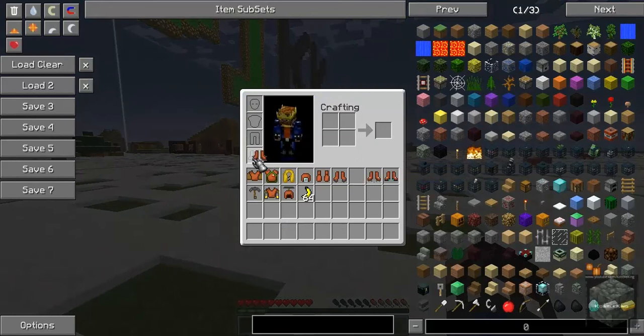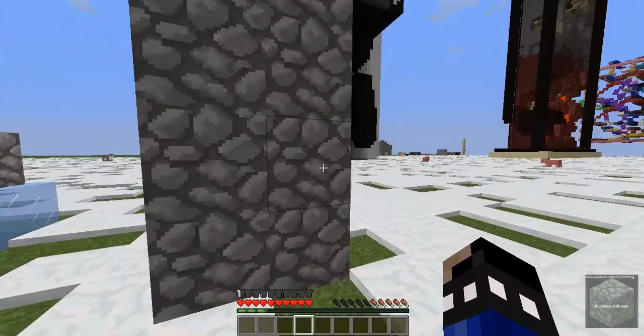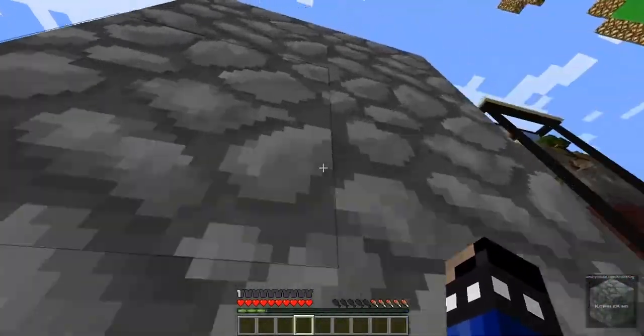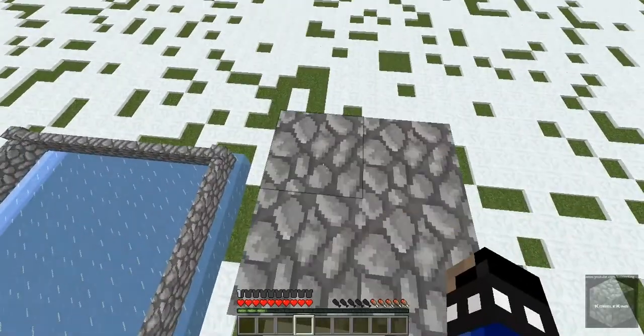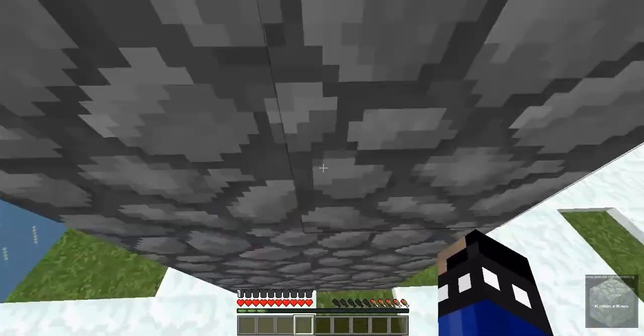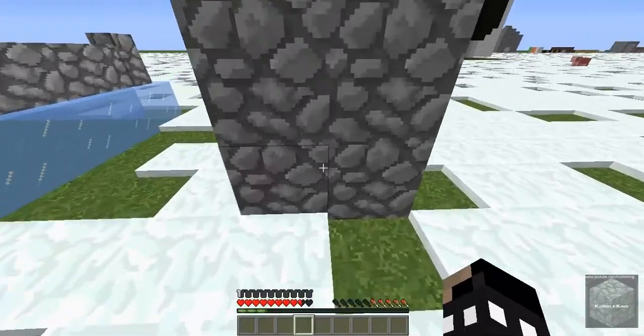Then we have the mountain boots. What the mountain boots do is, when you go on a steep surface like this, you don't need any kind of ladder or anything — you can just climb without worries. However, to get back down, fall damage is still calculated. So even if you come down smartly, it's still going to count your fall damage.